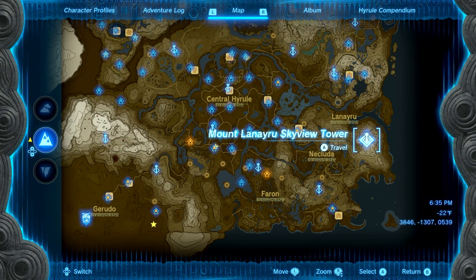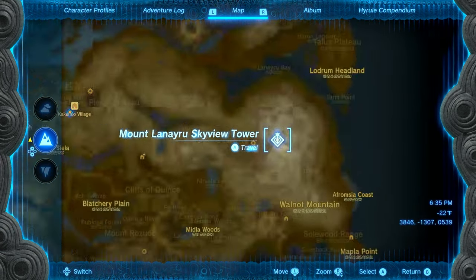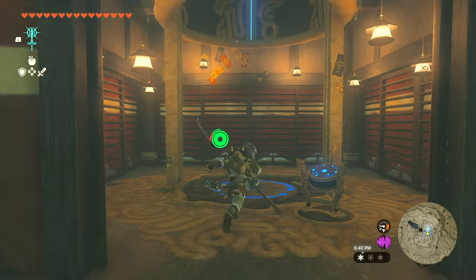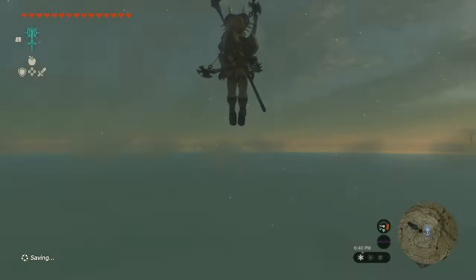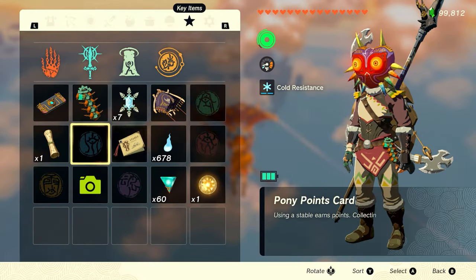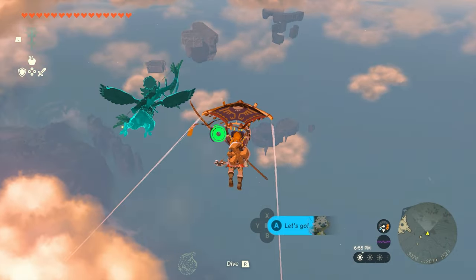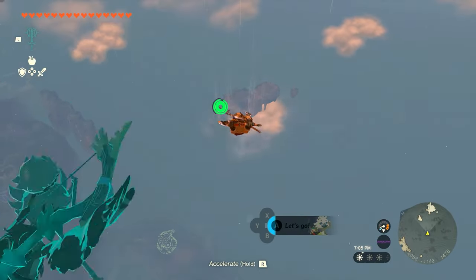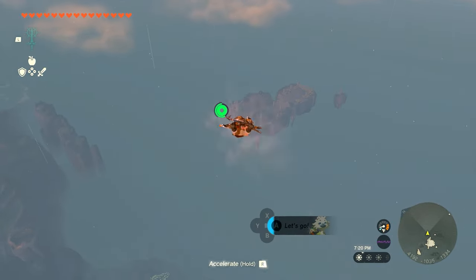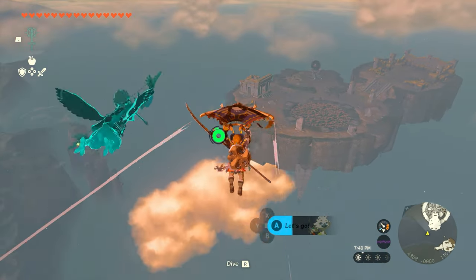We're going to start with the Glide Mask. To get there, head over to the Mount Laneru Skyview Tower on the far southeastern side of the map. Once you get here, launch yourself up and fly to one of the sky islands. Look to your left and you'll see a bunch of little islands. We want the island that's below all of them — a double circle massive island hanging out down by itself. You'll need some decent stamina to get here, but this is the location to get the mask.